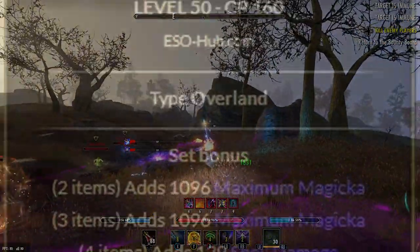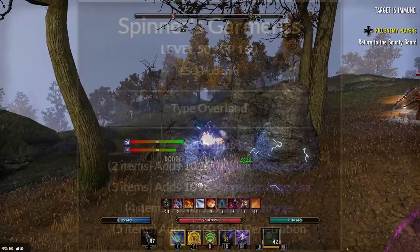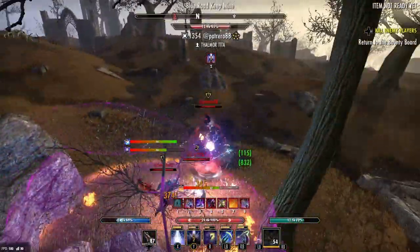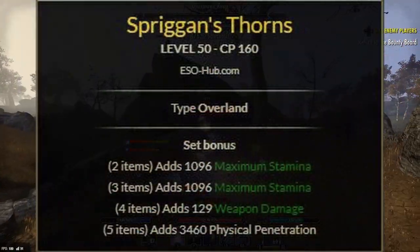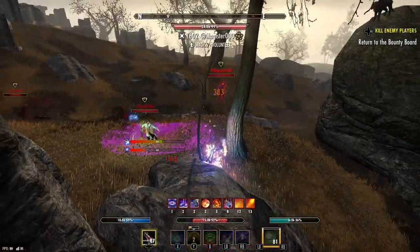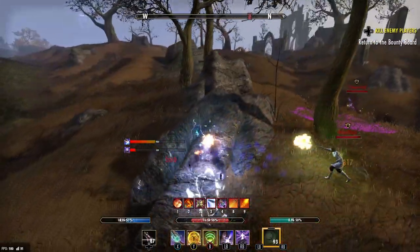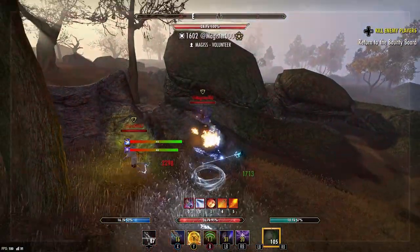Coming in at number three, this is actually a twofer. Spinner's Garments gives you magicka, spell damage, and spell penetration. Its stamina counterpart is Spriggan's Thorns, which does the exact same thing — stamina, weapon damage, and physical penetration. In my opinion, these are some of the best light armor non-niche sets you can possibly have going into the Deadlands DLC.